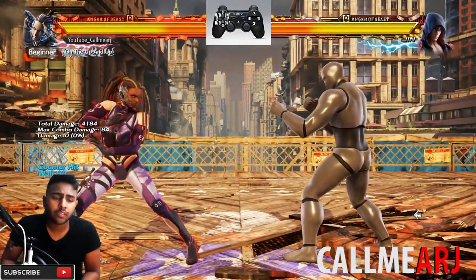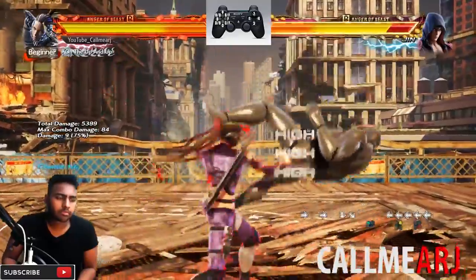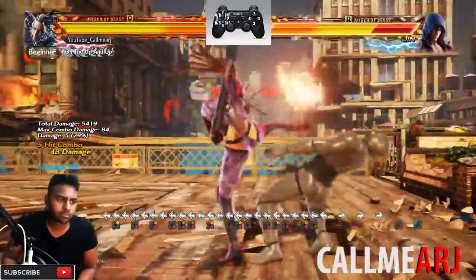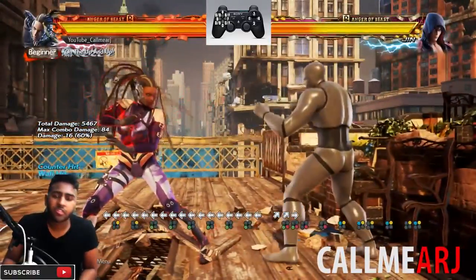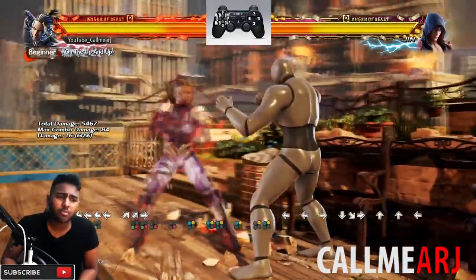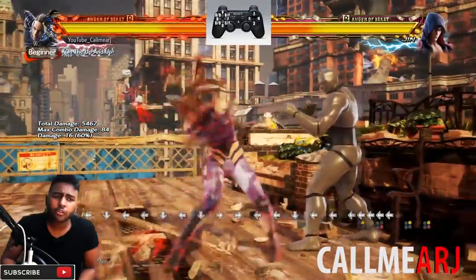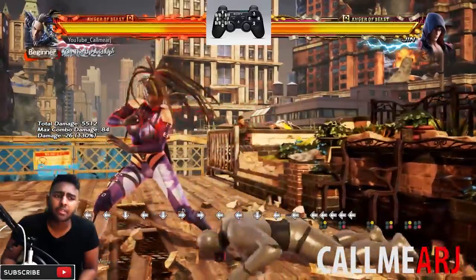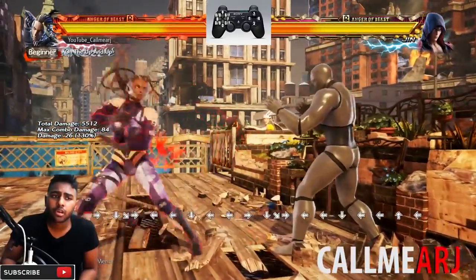Using a combo as an example, that's a really damaging combo using that core screw. Don't forget b+2,4,2 - very very strong and very useful filler for Master Raven.